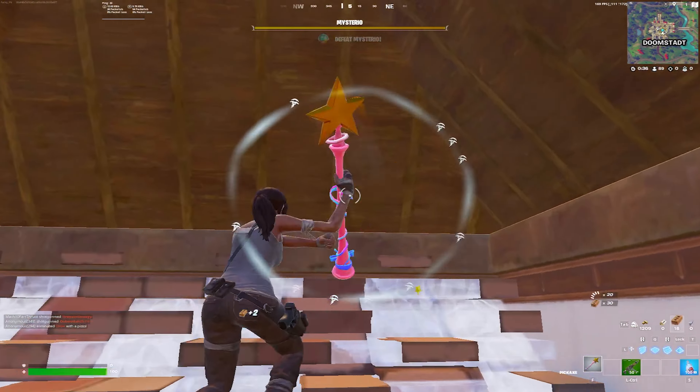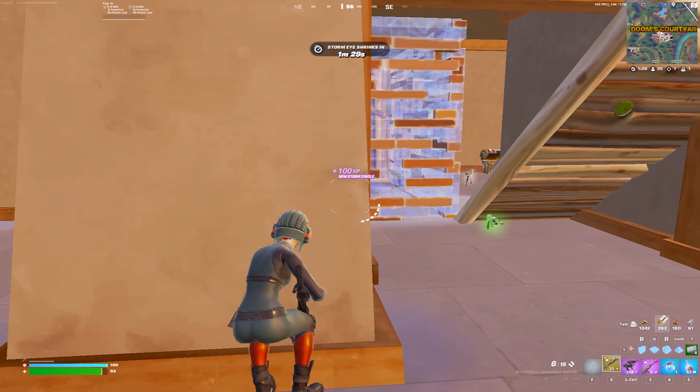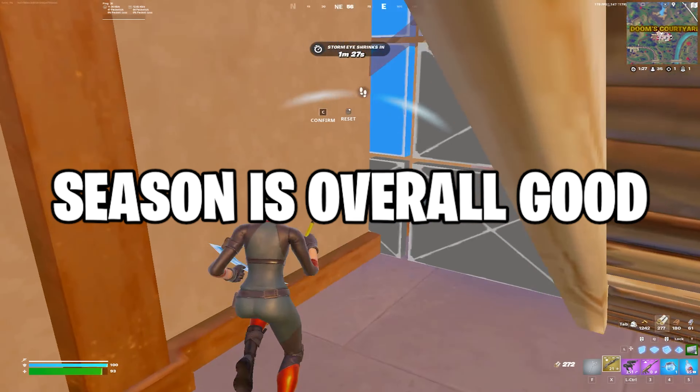I have to talk about the new Arsenal item — it is insanely OP, not just for getting damage off on opponents but for shredding people's builds. It literally just gets rid of every single mat they have. If you have this in end game, you're going to win every single time. They are pretty rare, but the only guaranteed way to get them is through Loot Island, so if you want them guaranteed, land there and claim them.